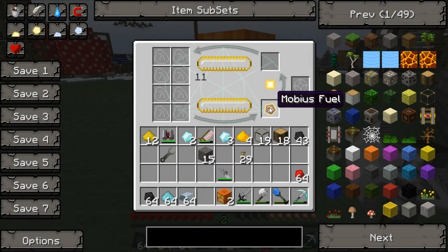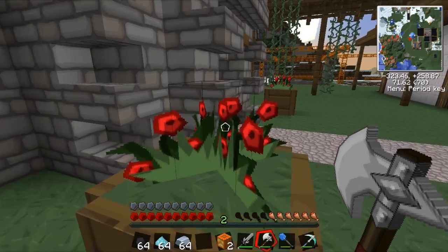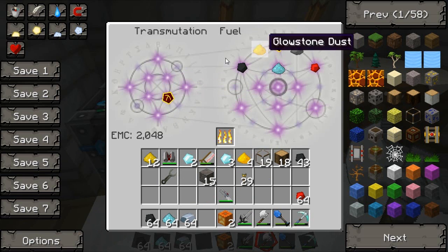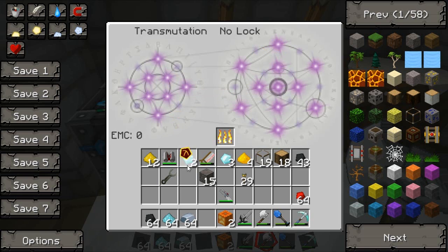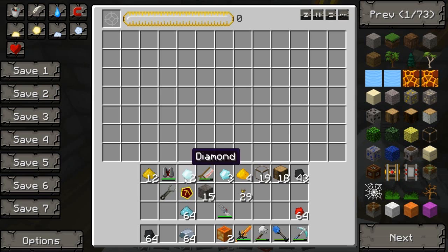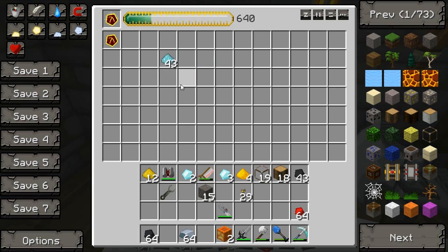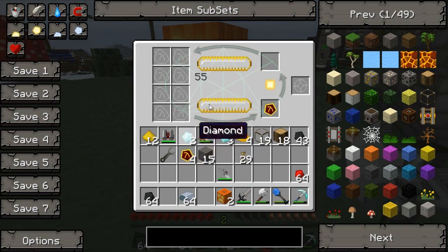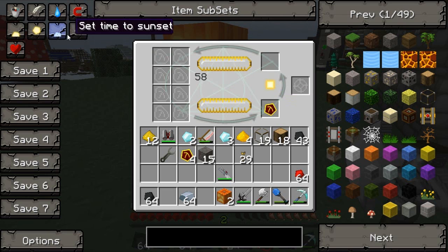We've got our Mobius fuel, which we turned glowstone into. If we teach this to our transmutation table, we can then create it from nothing instead of waiting forever for it to be made. Let's stick some Nikolite in here — actually, let's use this, it's much more reliable. One stack of Nikolite made four Mobius fuel, we've now got five. If we put one of these into the energy collector it should turn it into the next level up of fuel, but I think it will take about 20 minutes, so we'll have to leave that for a while.